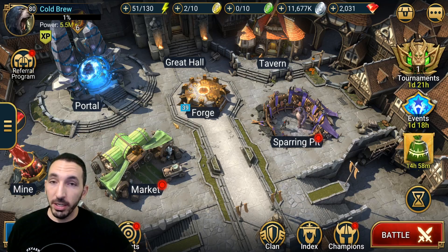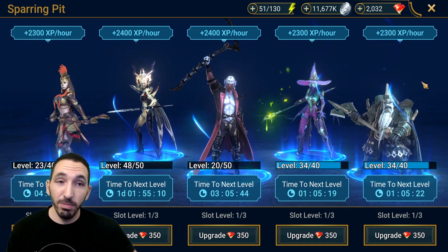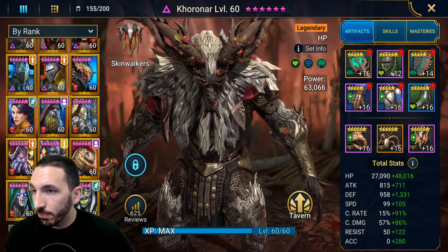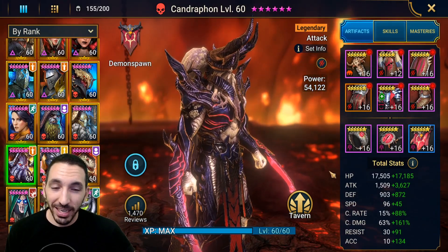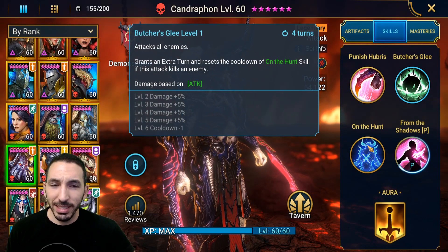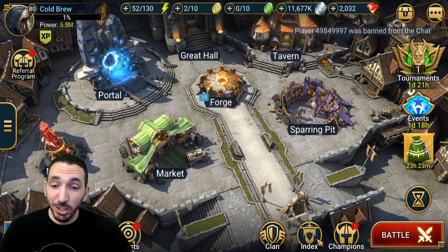Overall the patch has been great. The rebalancing has been activated and you should expect guides from me on champions that have been reworked — for example Rotos, and Cadrophon, who I expect to see the most difference from. I've already got my Cadrophon at level 60, fully ascended, in a savage set, with 224 critical damage and 5,000 attack. We're going to see how much damage he does, though I might need to max his skills out first.